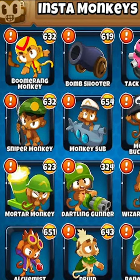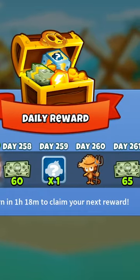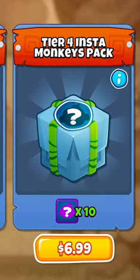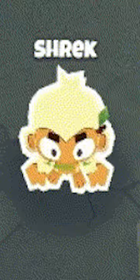Insta-monkeys are usually only acquired through a couple of ways in Bloons TD6: through daily challenges, achievements, rewards, passing 100 rounds, or just flat-out buying them with real money. But once you place an Insta-monkey down, they're consumed and gone forever, never to be used again in another match.